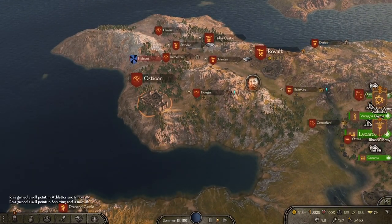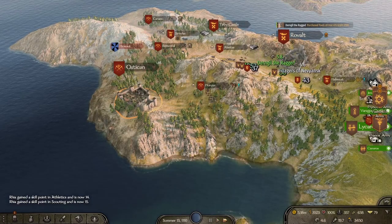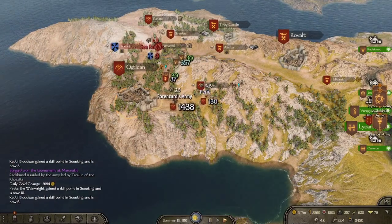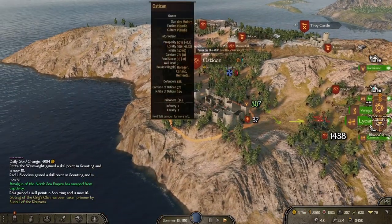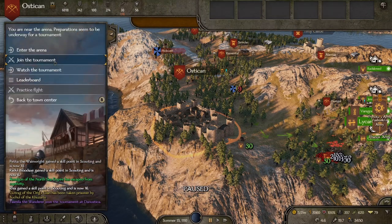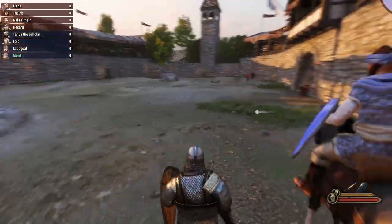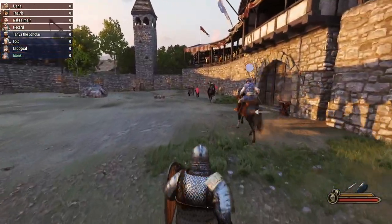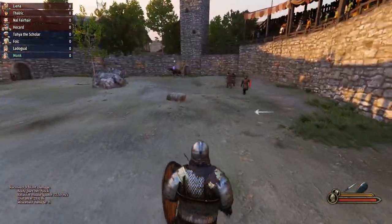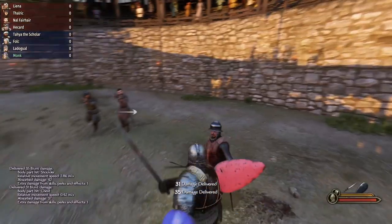Hello and welcome back to the channel. Today we are in Mount & Blade: Bannerlord and this video is about workshops versus caravans. In Calradia, money is key — you need every single dinar you can get your hands on, early game and late game, for all kinds of different reasons. Passive income is king in Bannerlord.